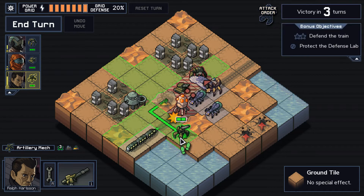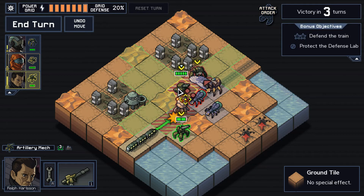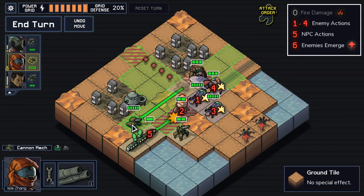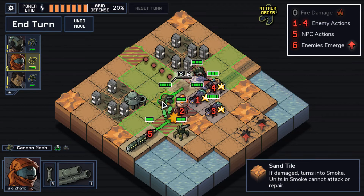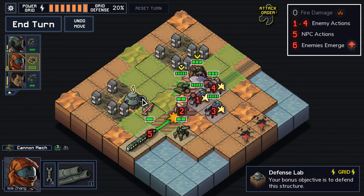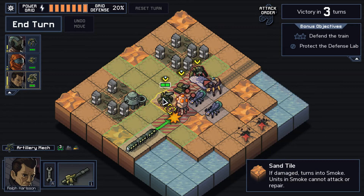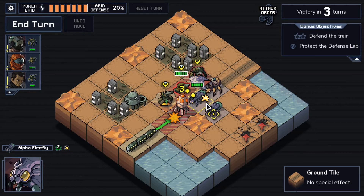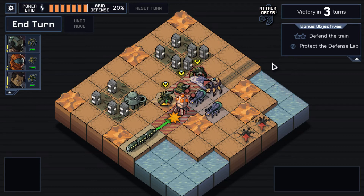I could back up to here. It's still not ideal. This one is not attacking. Oh, they explode on death — this was the wrong place to have moved to, I see now. Defend the train. Protect the defense lab. We don't have to care about mech damage this time.